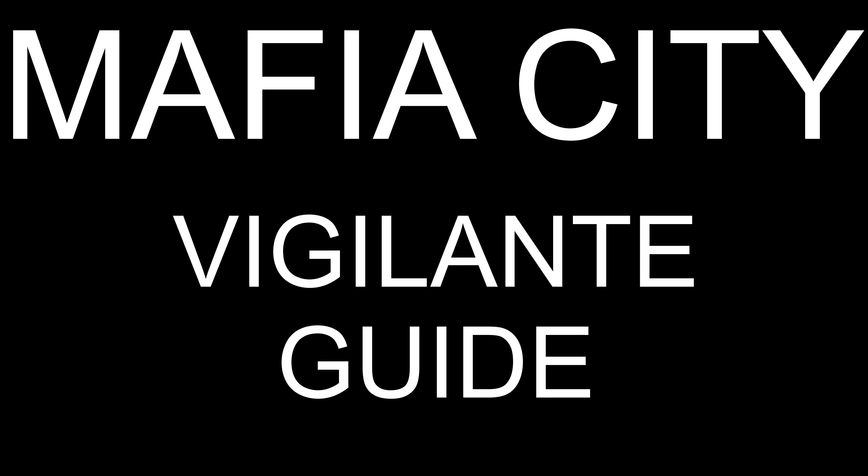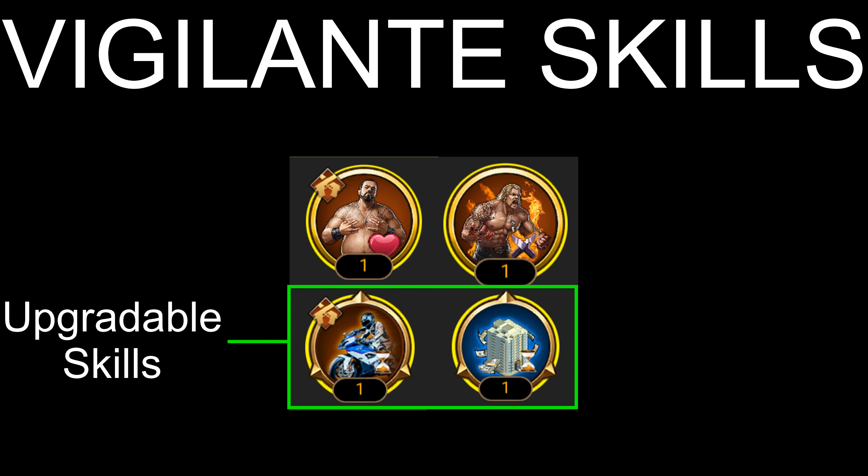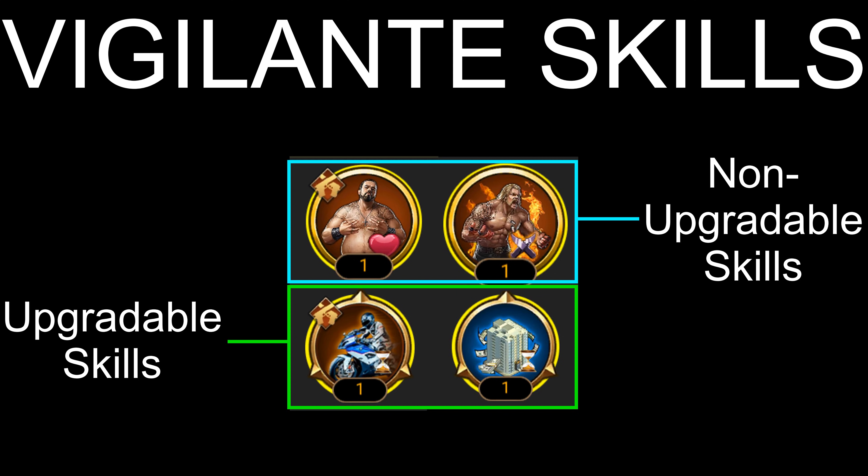Before doing that, I think it is important for you to understand the different types of vigilante skills, so let's talk about the skills first. There are two different ways of classifying vigilante skills. The first way is based on whether or not they can be upgraded. There are upgradeable skills which can be upgraded using vigilante fragments to increase their effectiveness, and there are non-upgradeable skills which cannot be upgraded with vigilante fragments.